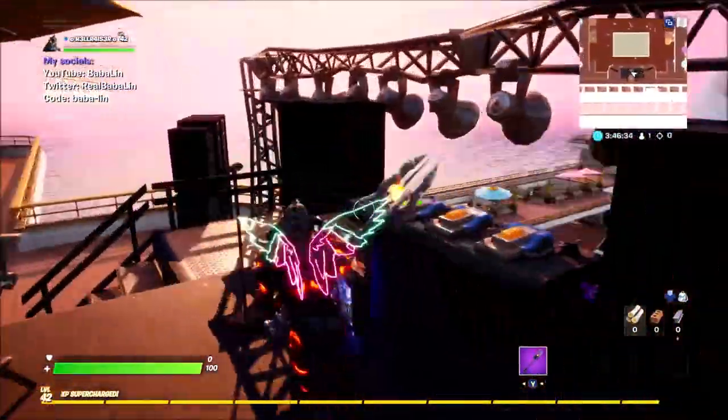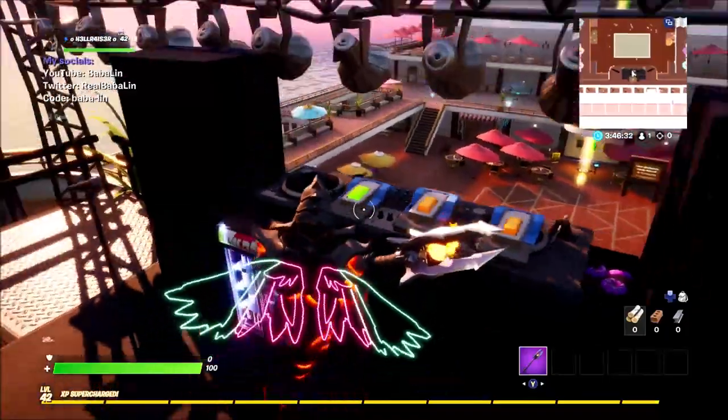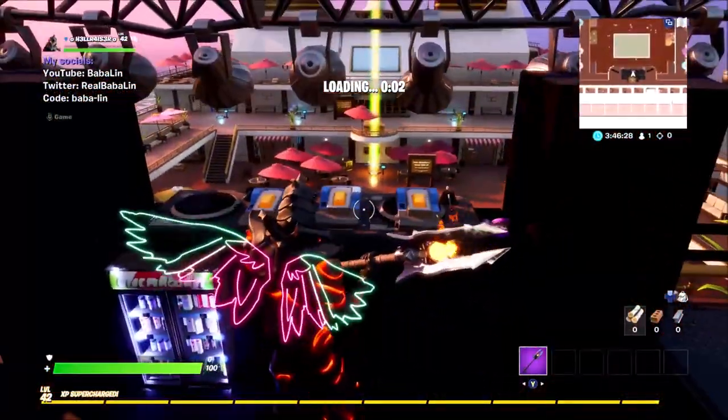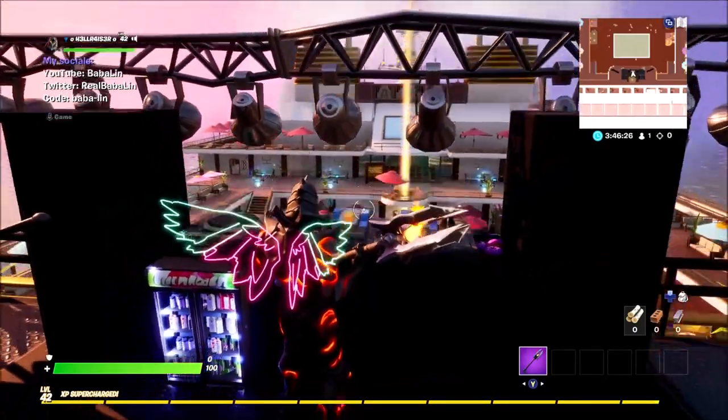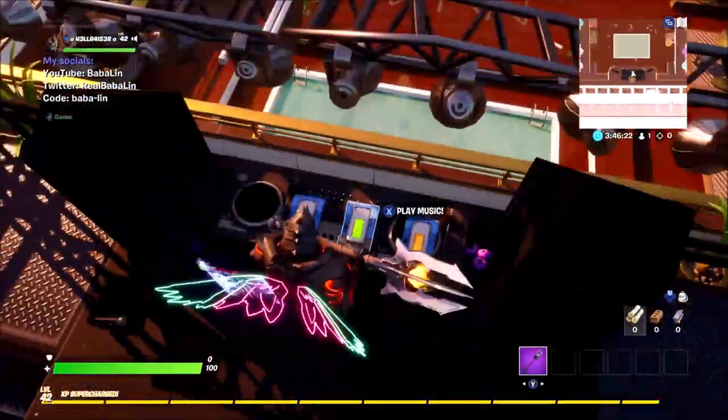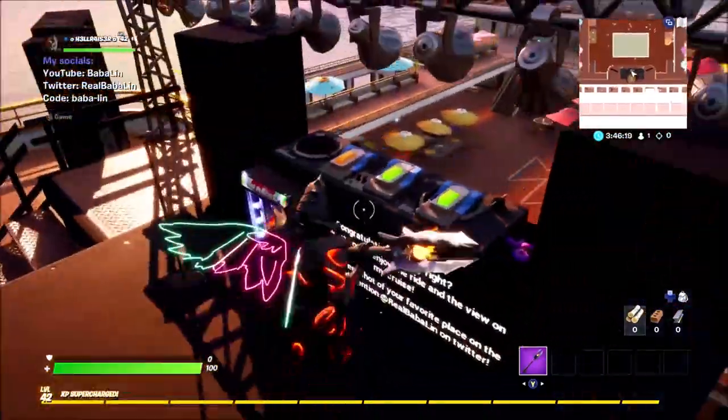The music booth is here. Go up to it, insert the USB — it'll take a couple of seconds — and then you can click 'Play Music.' It says 'Congratulations.' Easy, right?